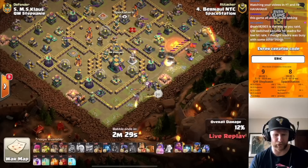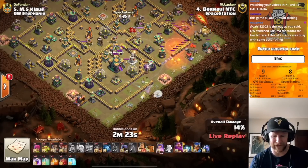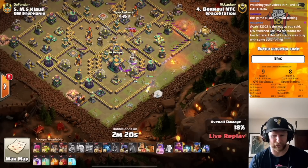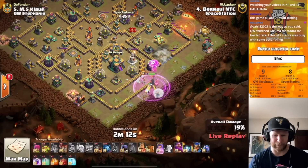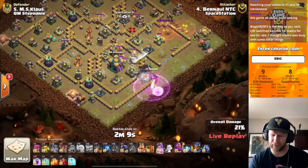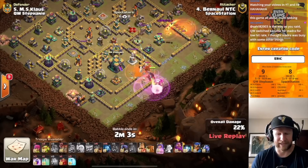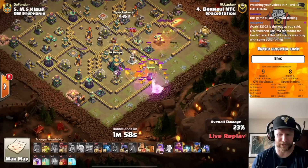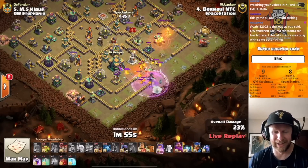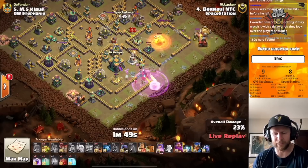Bernal almost exclusively does queen charge attacks and is still one of my favorite players to watch because he always seems to have something weird going on with queen charges — he never just does the normal clean charge path. He's potentially trying to drive the queen into the core of the base down a little channel that separates the scatter shot compartment and the town hall compartment. He'll need the scatter shot under control — the flame flinger will handle that. He gets a partial CC pull with some heavy damage from the defensive warden. Wall breaks into the town hall.